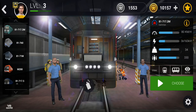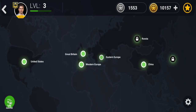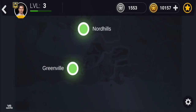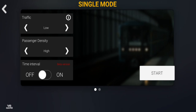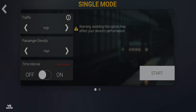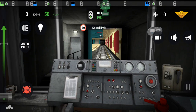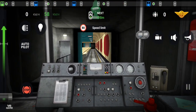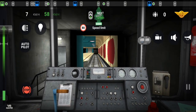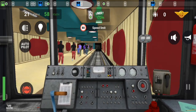Hello guys and welcome back to a new Subway Simulator 3D video. Today we are driving this train on the North Wheels line, and I want to follow a train for a full route just to see what happens — a full tour of the cab. To do that, I will need to break the speed limit.